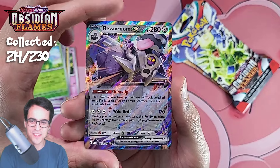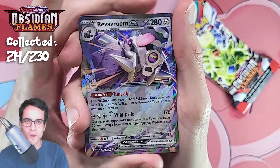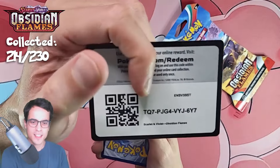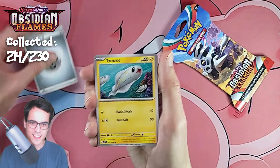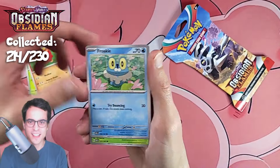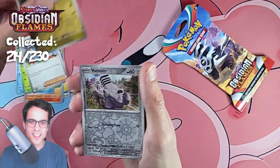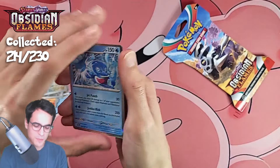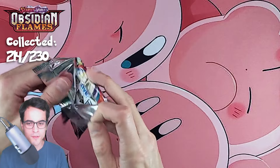It's not a new one for the collection, but it's something. Still need a new pull. Steel energy, tynamo, zerskit, darumaka, frokie, arboliva, team star grunt, altaria, varum reverse, swablu reverse, and a palafin hollow. I've lost count — I have no idea how many packs we've opened.